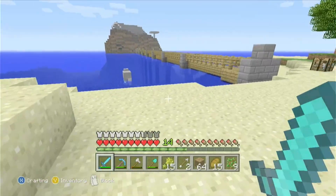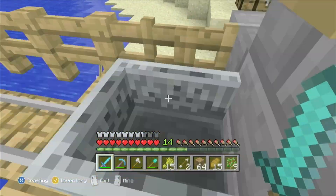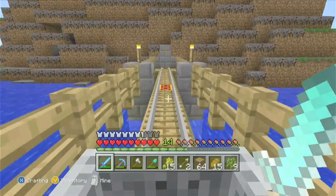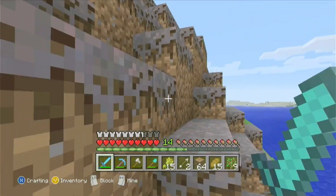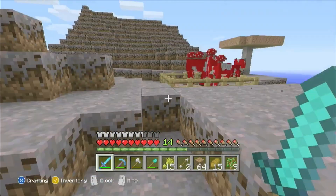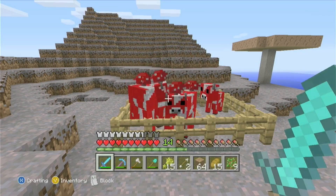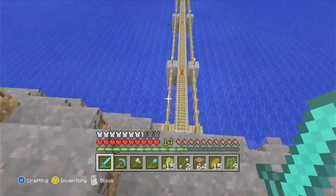I set up this rail system, and over here you can see I created a little tent. I created a little tent, and there's also a pen with some mooshrooms in it. I'm thinking about taking one back to my base since it's a free infinite food source. You can milk them with a bowl and then you get mushroom stew. So it's an infinite food source, free. I might take one back home.